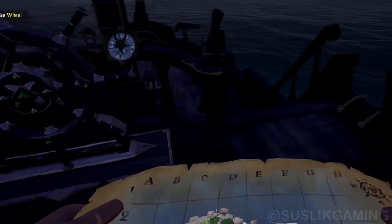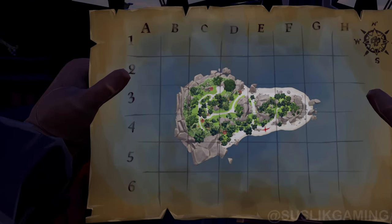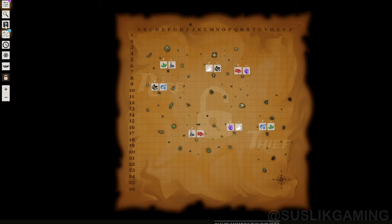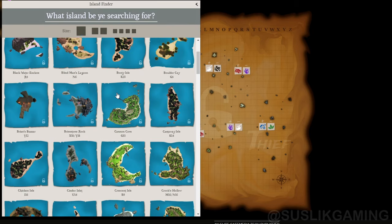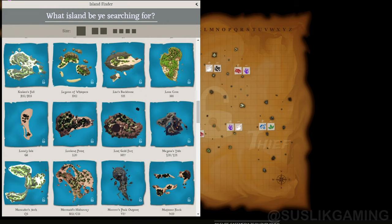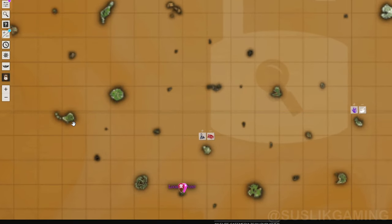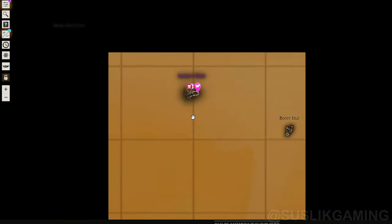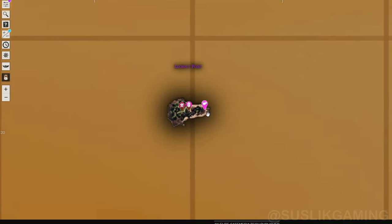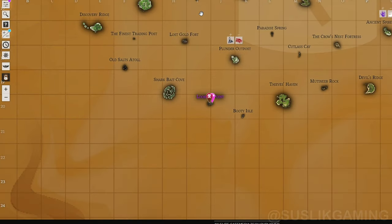If you're a new player, there will be quests that give you an island map without the name or coordinates. Instead of searching for it on the ship map, you can use a useful site called Sea of Thieves Map. Click the question mark on the left side and it will show you all images of islands — keep scrolling until you find the one matching your quest map. Click on it and it will show you the coordinates. This site also shows what assets spawn on each island with precise locations, so you'll never be lost again.